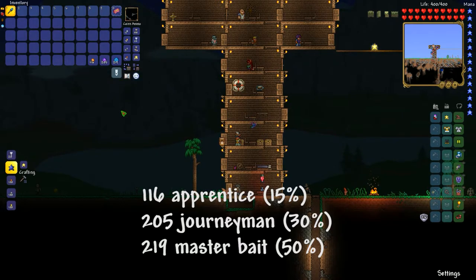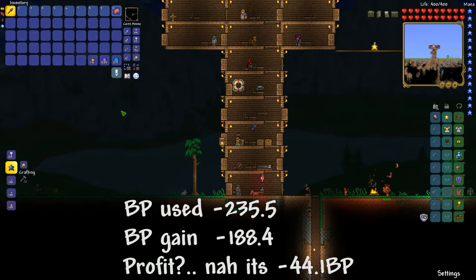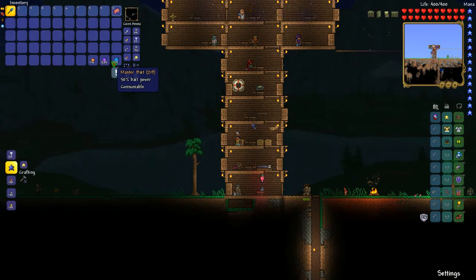But it's still not enough to cover the bait cost. I've used 235.5 bait points and got from all of the crates combined 188.4, so that's a net loss of 44.1 bait points. My fishing power was around 80 to 130 depending on the day and the weather.